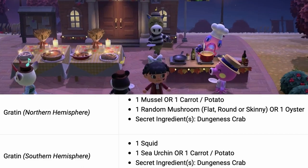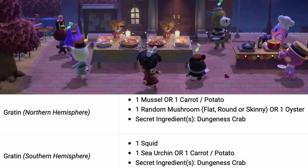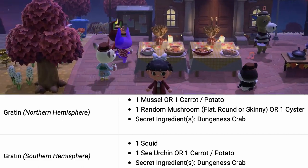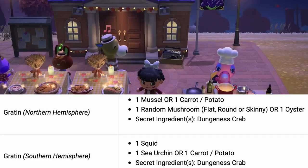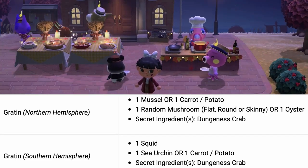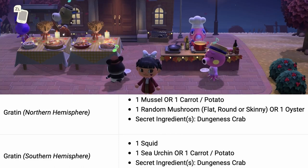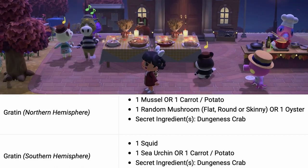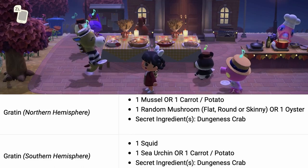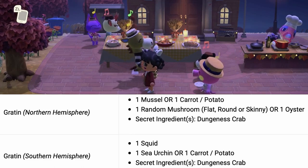The secret ingredient to complete this dish is the dungeness crab. This crab you can get by diving into the ocean and finding it with the bubbles. I personally got it with Winnie — she was generous enough to give me that ingredient once I traded a horse mackerel. For the southern hemisphere you will need one squid, one sea urchin, or one carrot or potato — again Franklin will let you know which ones you need to create the dish.